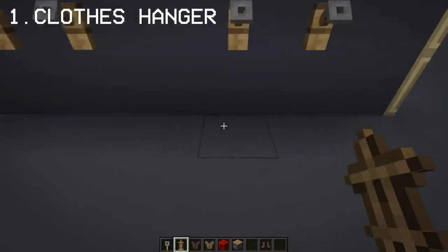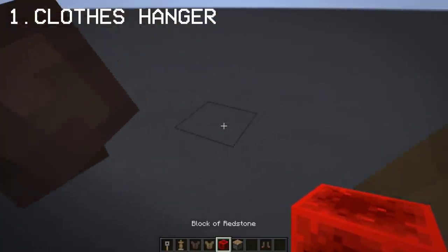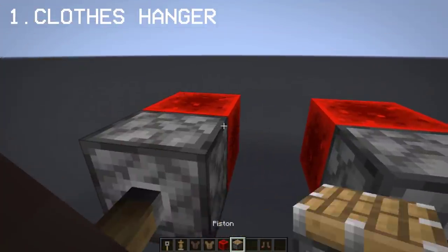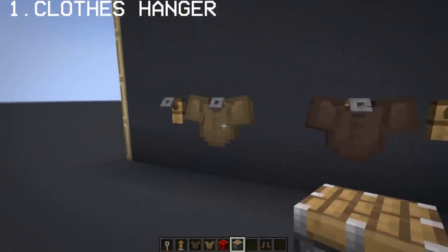Place the armor stand in front of the tripwire hook. Push the armor stand onto the hook. Now we have a clothes hanger — simple.